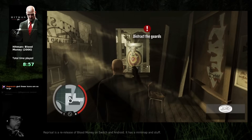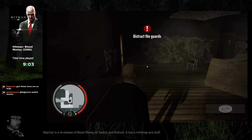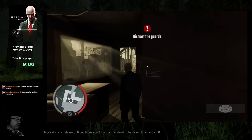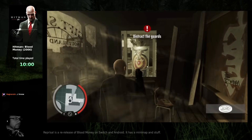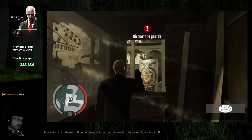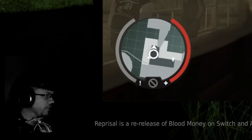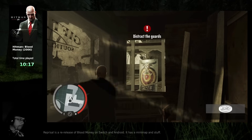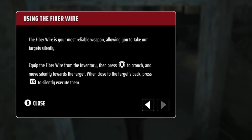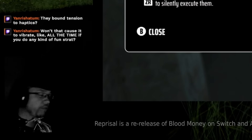How do you throw? They changed the throw mechanic. This is a zoom-in mode, that's throw. How do you throw? It's like I'm playing Blood Money for the first time. I've seen everybody struggle with this. How the fuck do you throw? Using the fiber wire — this sort of tutorial wasn't in the original, but honestly it's probably an improvement, because Blood Money's tutorial is one of the worst ones I've ever seen.